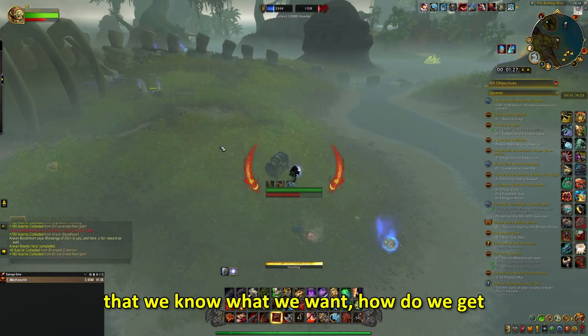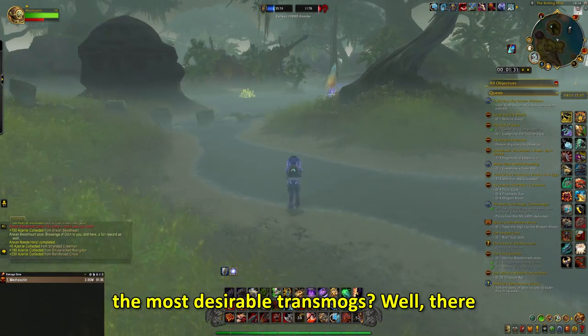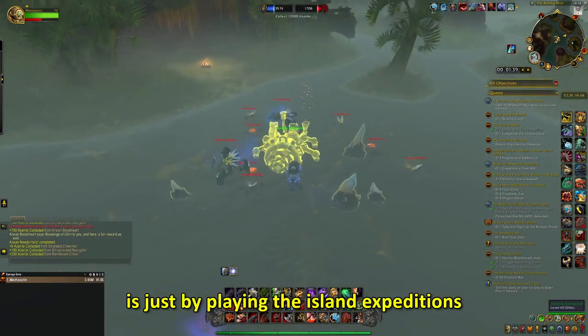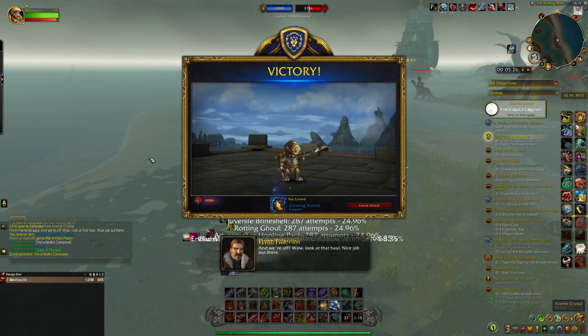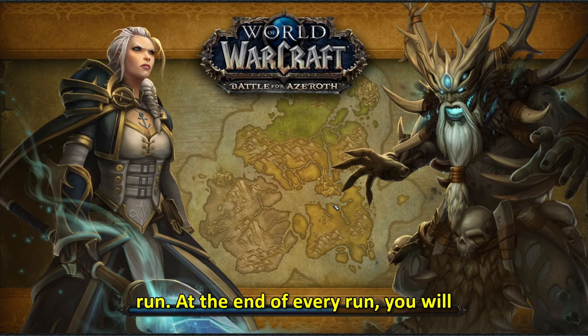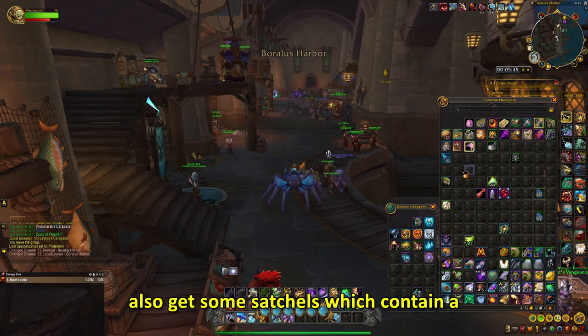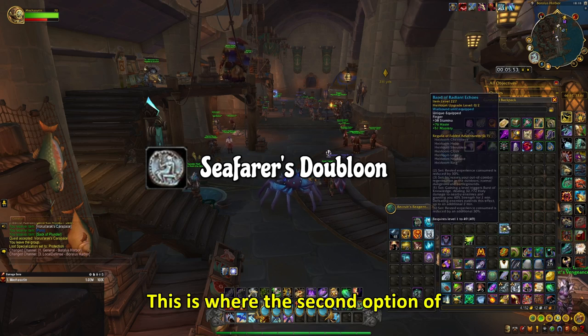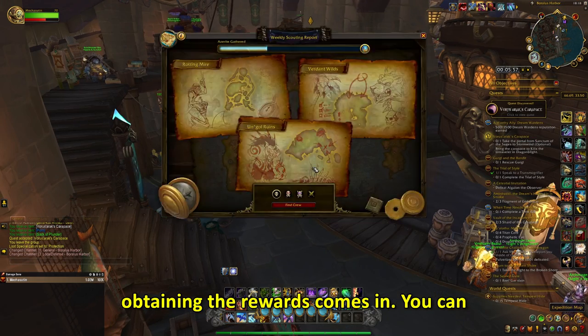So now that we know what we want, how do we get the most desirable transmogs? Well, there are two ways of obtaining rewards. First, it's just by playing the Island Expeditions and getting a reward at the end of the run. At the end of every run, you will also get some satchels which contain a currency called Seafarer's Dubloon. This is where the second option of obtaining the rewards comes in — you can use the currency to buy lootboxes.